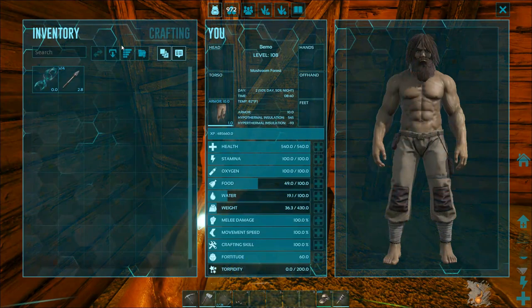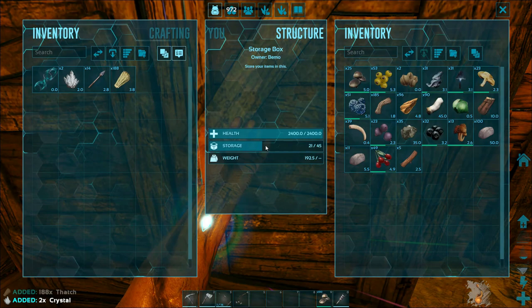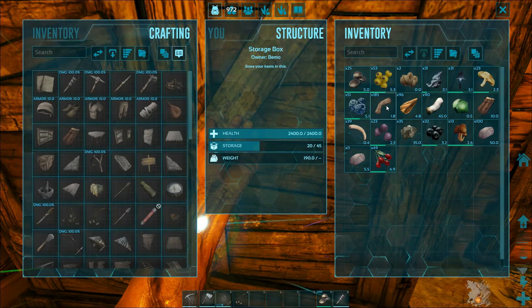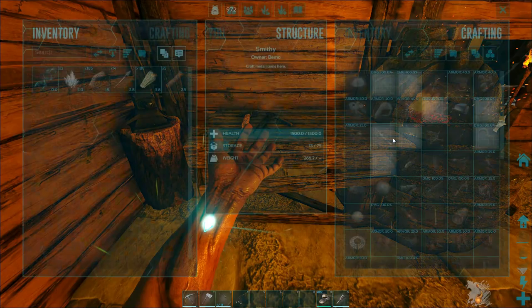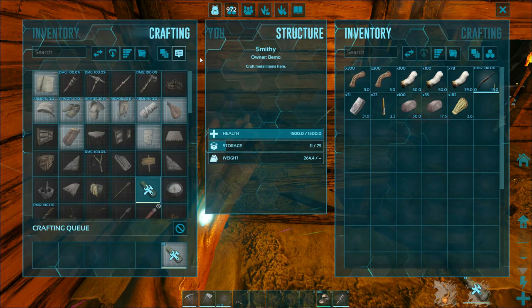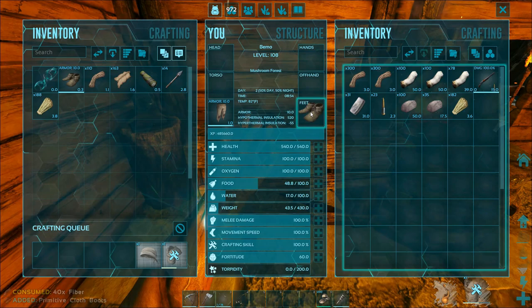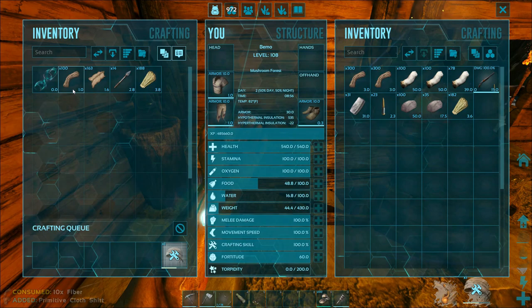And then for the spyglass - we should have everything except for the crystal. Glad I picked those up from the earthquake. We need fiber and hide too. There's the spyglass. I do need to make some more armor as well. It'll help with the heat issue - we are pretty hot in here. I keep going down to get water from the lake, but the ravagers are down there so it makes it difficult.